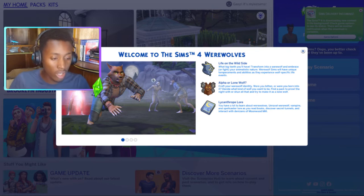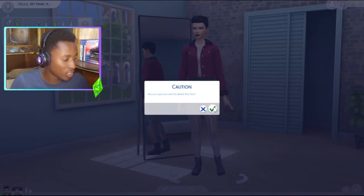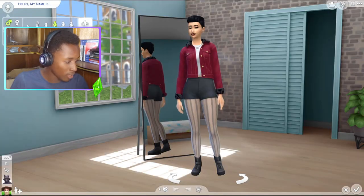Basically, what we're going to do is create two werewolf sims, randomize every single thing about them, make them breed and have a child, and then try to make the child look as pleasing as possible. Goodbye to the default sim — we don't need you in this challenge.